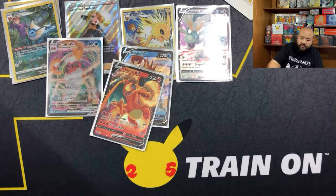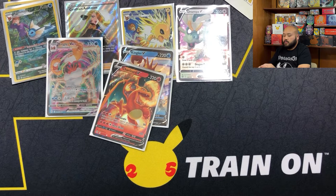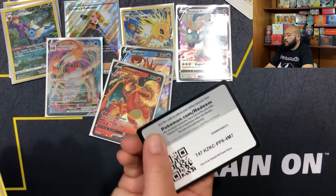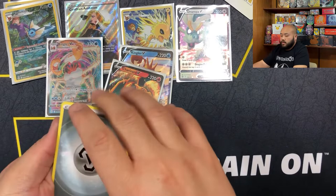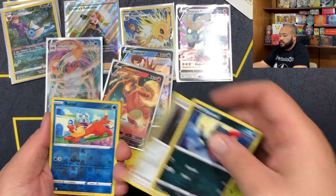Put that Zard in the front for luck, let's go! Three, four - we got a Steel Energy, a Vibrava, a Staravia, a Monferno, a Shroomish, a Piplup, a Turtwig, a Sneasel, a Piplup, a Bronzong - and another Wormadam. Same rear card.